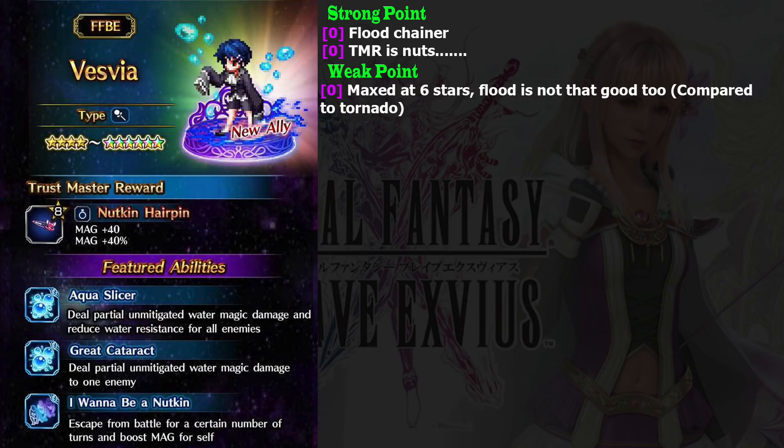I think you should get two or three Vesvia, because we will soon get the Bloody Moon score — and Bloody Moon resists physical attacks, so you'll be using your mages. This is a great trust master to prepare for upcoming battles. If you have Emily, Altima, or any other strong mage, this trust master reward is gold.